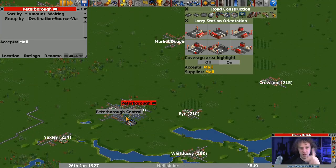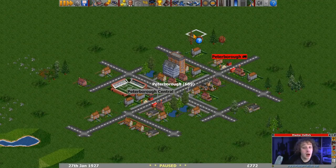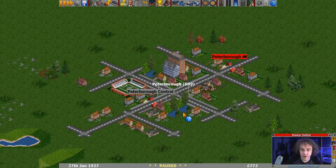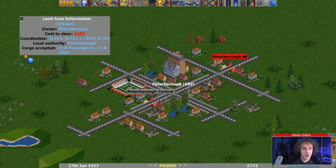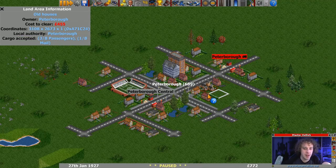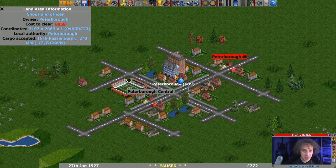Kings Lynn is quite a big town - it's 919. I don't know if there's any requirements... 919 is a lot bigger than 689. I've looked into it a little bit and I'm using the land area information tool. If you click on buildings it tells you what cargo is accepted. So these houses are all passengers and so forth. It's not the amount of houses in the catchment or anything like that - it's to do with what cargo is accepted for those things in the catchment zone.